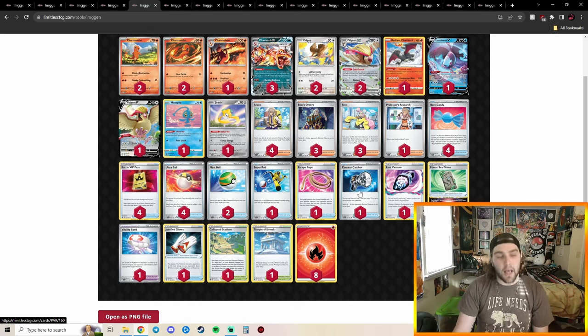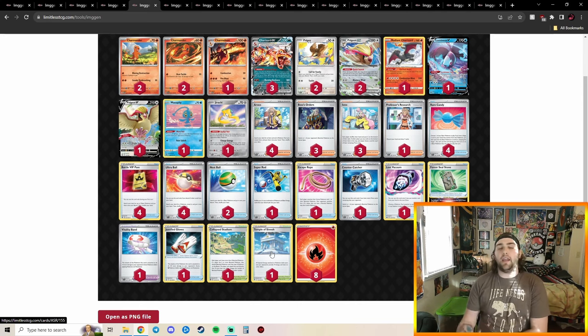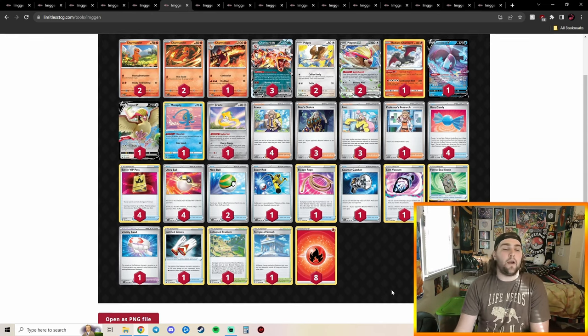They're playing Counter Catcher, which makes sense since Charizard sometimes comes from behind. Justified Gloves was a really good card here. Temple of Sinnoh shuts down Fusion Mew with Alcelgor, and also helps against Lukie, Rapid Box, Mew, and Reversal Energies in Gardevoir. Lost Vacuum helps deal with Path to the Peak. Pidgeot EX is in here as well. I think Charizard was a good pick.